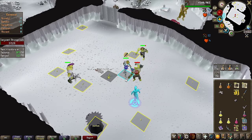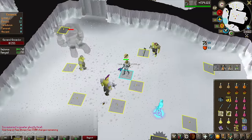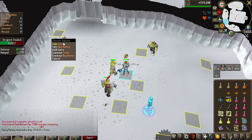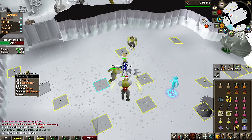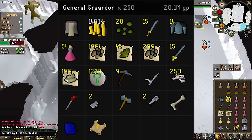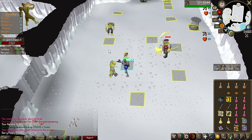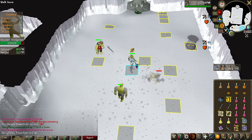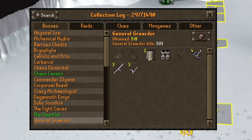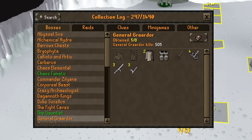Let's see if we get something good in the last 50 KC. This is the final General Graardor kill of the entire video for 250 KC — another 19.6k coin drop, the most common one to see. This is all the loot we got, and I'd say I'm pretty happy with it — at least we got one item. On 250 KC on this boss you should see roughly two items, so we've been a bit unlucky, but we can probably make up for that on future bosses. We only got one Tasset — still missing the BCP, pet, and the hilt.